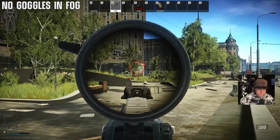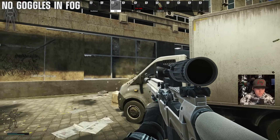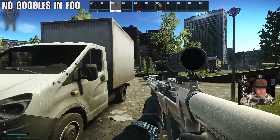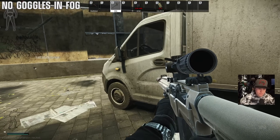Do not wear glasses in foggy weather — it makes you stand out. For some reason the glasses just light up and you can see them from a mile away when you wear any type of eyewear. Avoid that if it's really foggy.